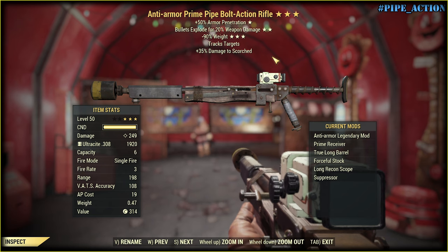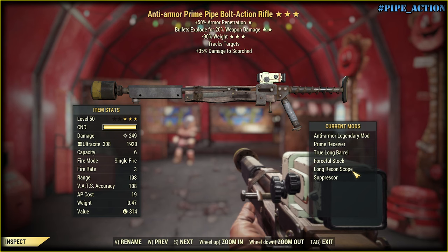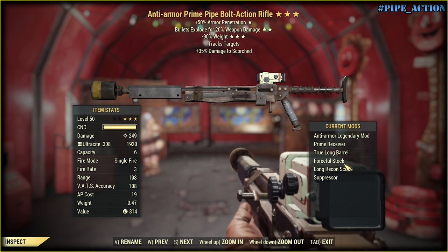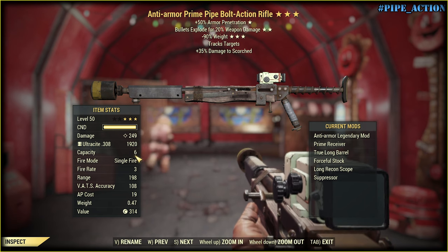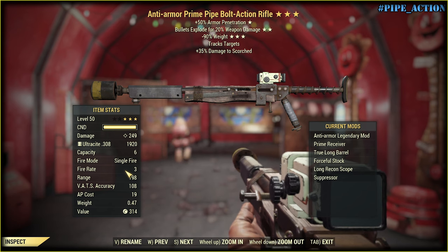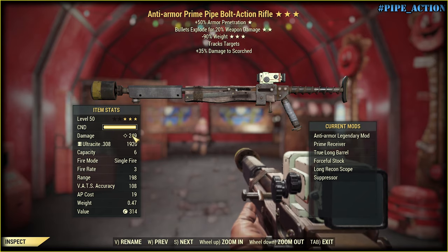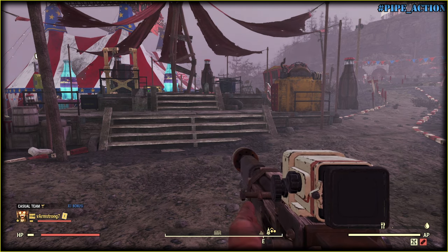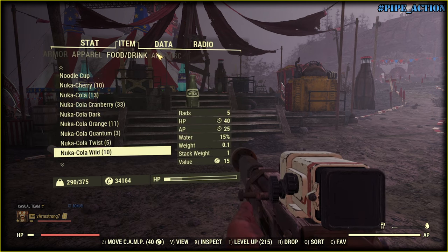Here I have some mods. Let's try with a long recon scope — it says good VATS accuracy and I believe it. Of course suppressed. Only 6 rounds, 6 bullets, single fire. Fire rate is low, range is okay, damage is kinda great. Speaking of additional buffs, we can use Blight Soup and a Guns and Bullets Number 3 magazine — of course, why not.